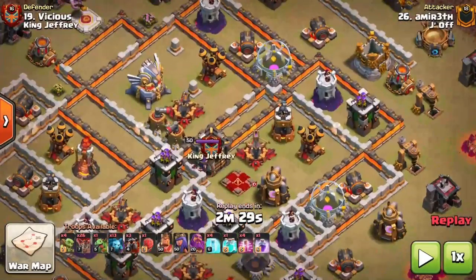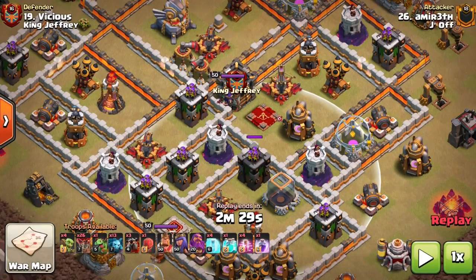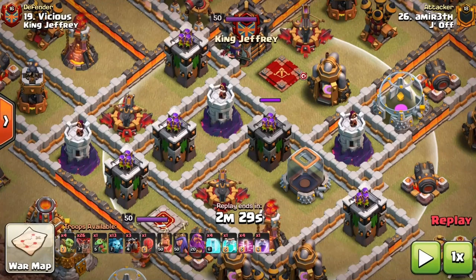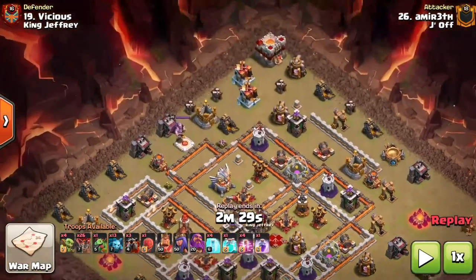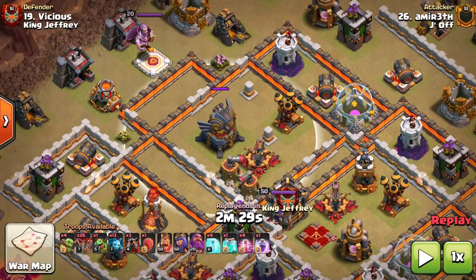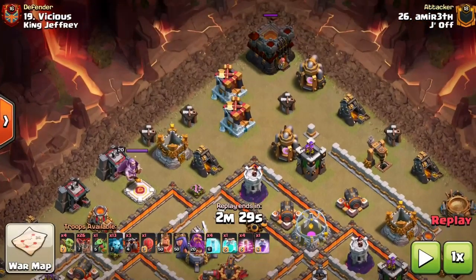We have sweepers facing this way and this way, so blimp options are pretty minimal. We have a small window — the Town Hall is at the very top of the base, so we could drop the queen in by the wizard tower and arch tower. But I predict there's a tornado trap right in there, because it's such a high-value blimp entry that a smart defender would place one there to catch all your clone balloons and hold them while defenses pelt them down.